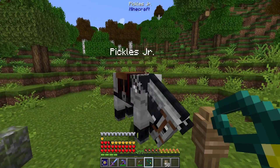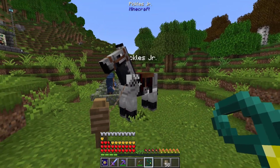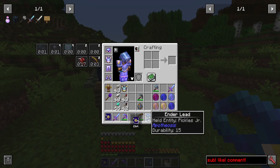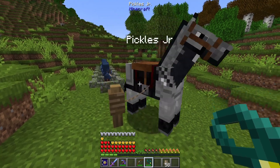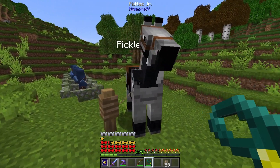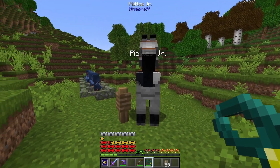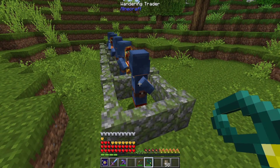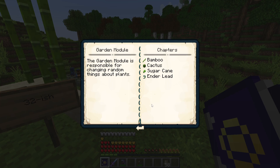Speaking of villages, let's talk about Pickles — Pickles Jr. to be more specific, my new horse. I'm going to attach Pickles to an ender lead, which is made with a regular lead, a pearl, and a gold ingot. I can take my horse with me and just right-click to bring it back. You can punch any kind of farm animal type creature and take it with you — it does use a little bit of the ender lead's durability, but they're not really that expensive. Trying to use them on villagers or wandering traders doesn't work, though. The ender lead is actually part of the garden module — apologies for getting that mixed up.